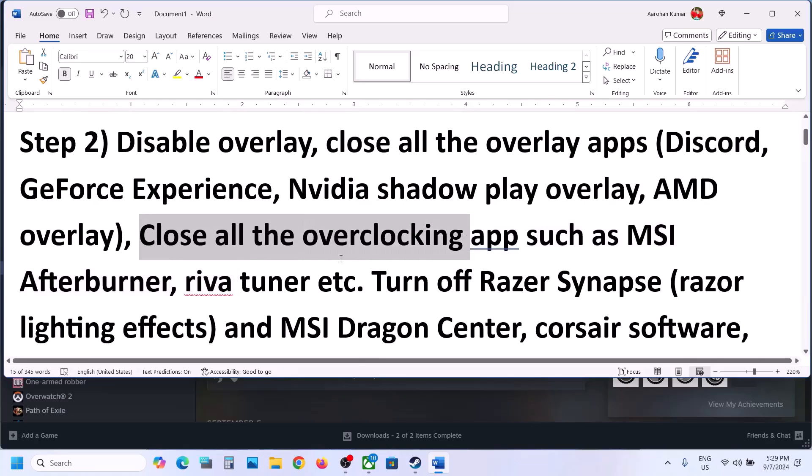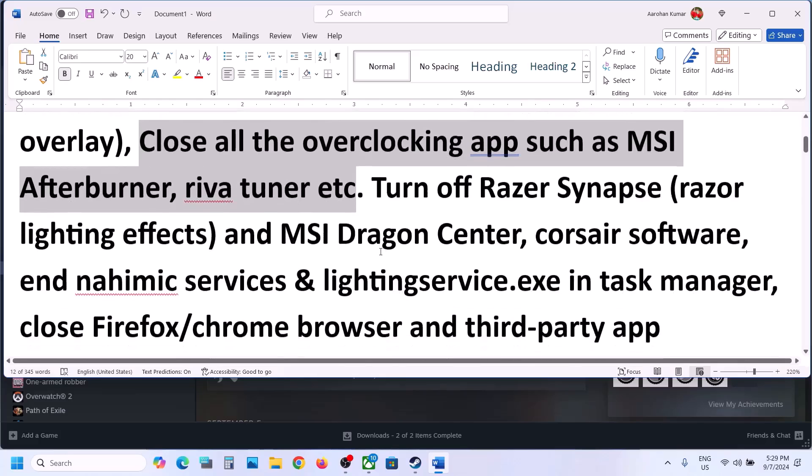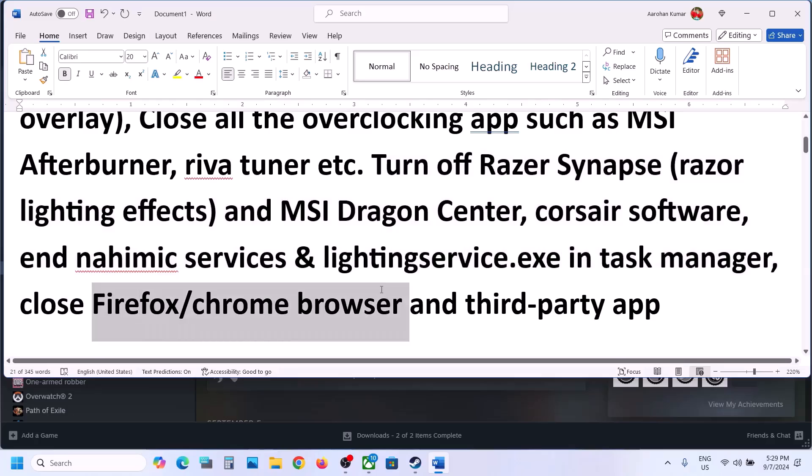Close all the overlay applications and then check. Also close all the overclocking applications — if you have MSI Afterburner or EVGA Precision X1 running, close it, or any kind of overclocking application. Close all the third-party applications and services including your browsers, and then check.